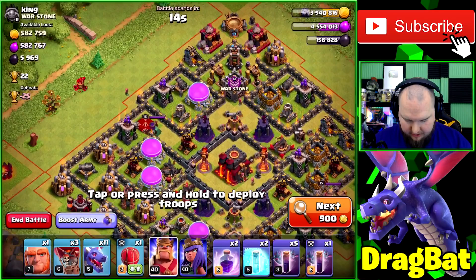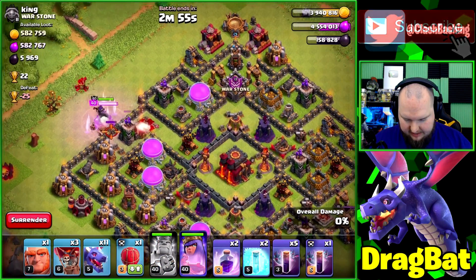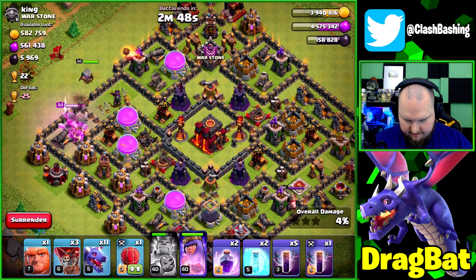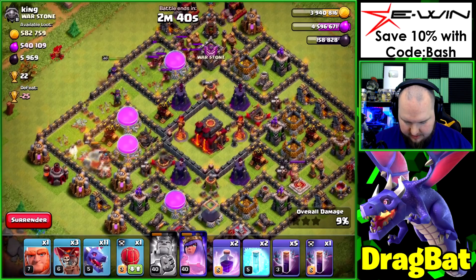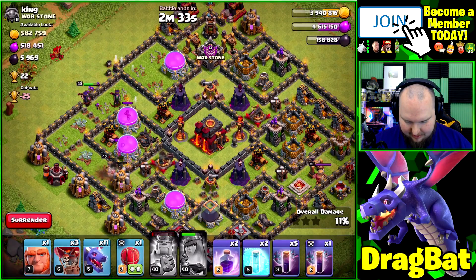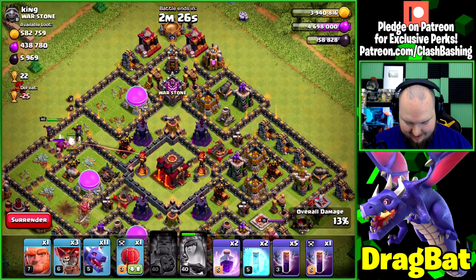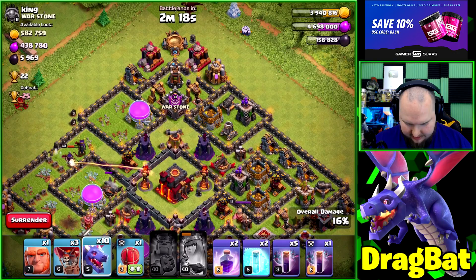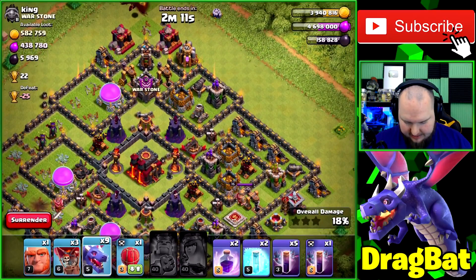Let's see how we do on this one. I'm going to start off with our heroes going in here to try to take out the enemy queen. I'll pop the king's ability to get through the wall. The queen walks around — oh queen, why do you do these things? We get hog riders out of the clan castle — who brings hog riders in the clan castle? Queen, chase those hogs down! She'll get one of those air defenses out.